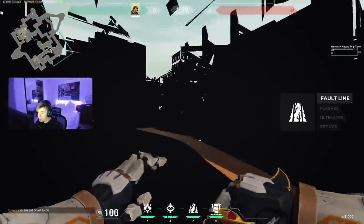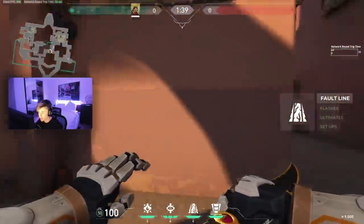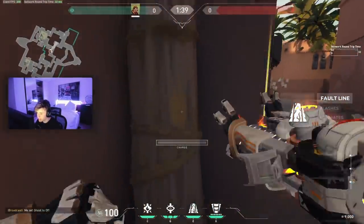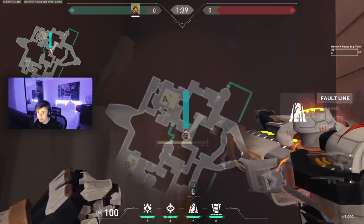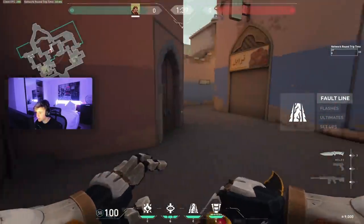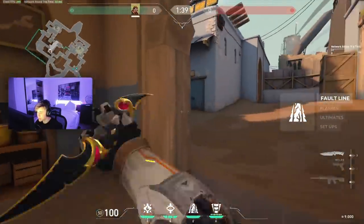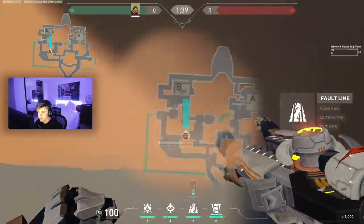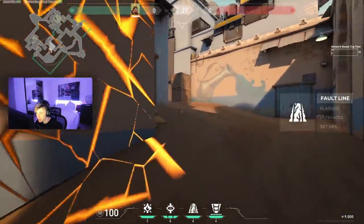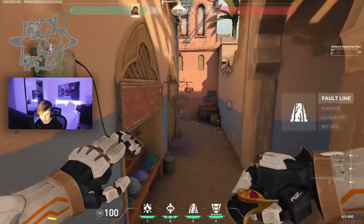Now time for the T side — I'm gonna start off with stuns and then we'll get into some flashes and set plays you can run on the attacker side. So the barrier's gonna be right here. This is a default stun I like to use — you just stun all the way across and it'll actually hit Bath, and if you have your teammates going Bath they'll be able to get that orb pretty easily. The other stun I like to use on the A side or B side is Hookah — it's not gonna hit everything but a large portion of it. You just tell your team I'm stunning and then your team can go in. Those are my favorite two stuns on the attacker side.